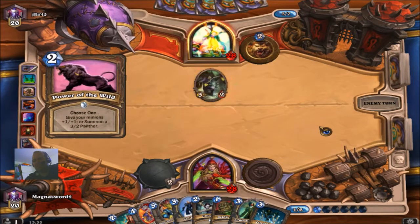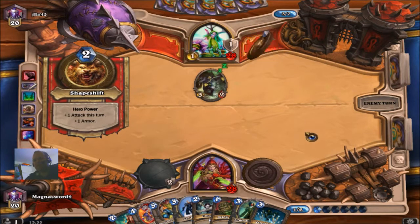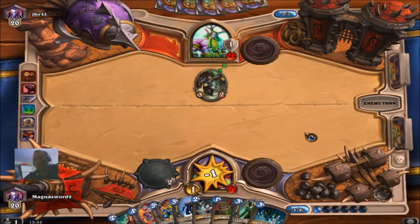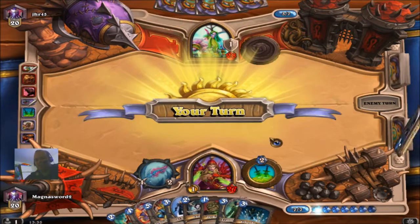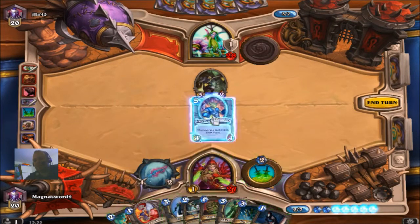Okay, so three-two Panther — shape-shifting. Ow, damn cat scratches. So now we summon Gadgetzan Auctioneer.